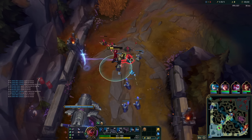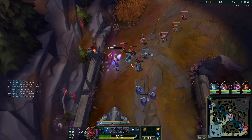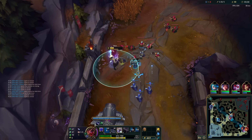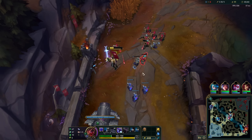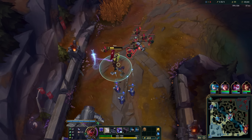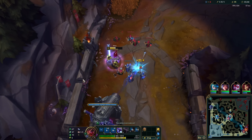Get this minion, then this minion. Important there to use A-click so that I don't move because of Creep Block. Because if I would just directly click the ground next to the minion, the Creep Block would force me to move away from the minions because it's trying to redirect me away from the ally minions.